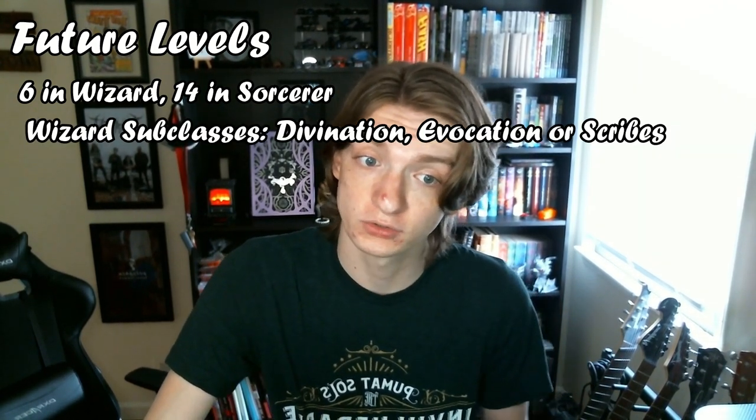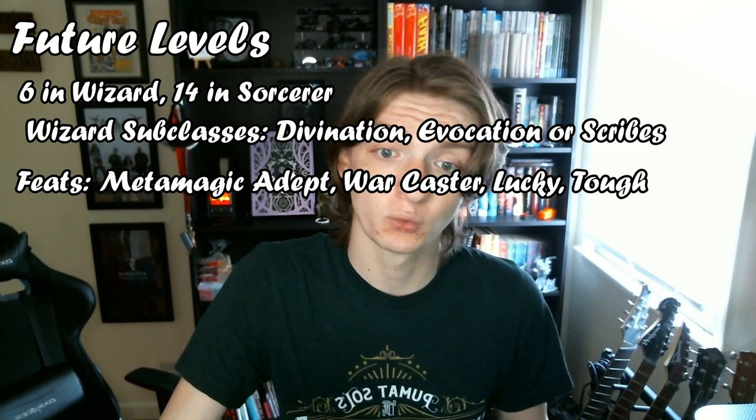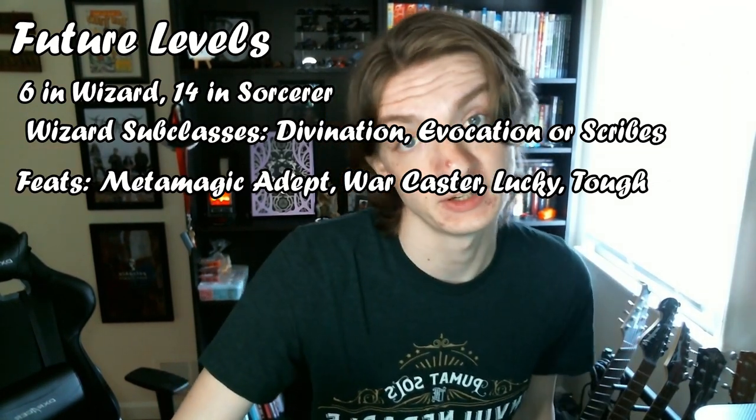There's going to be no damage assessment for this build, but considering you can cast Misty Step and then drop Burning Hands from behind a group of enemies, it's going to be pretty high for level 2. Continuing this character's path into higher levels, go 6 in Wizard and 14 in Sorcerer. Take the Divination, Evocation, or Scribes subclass for Wizard, and the Metamagic Adept, Warcaster, Lucky, and Tough feats. That will be the best build for him.